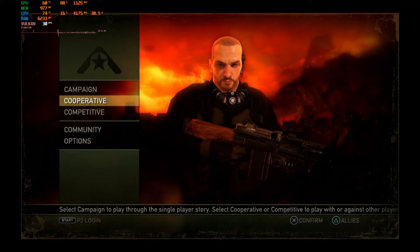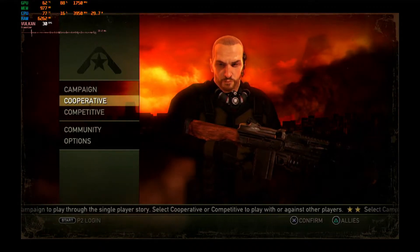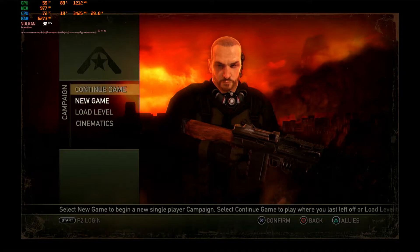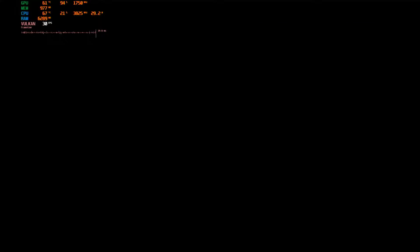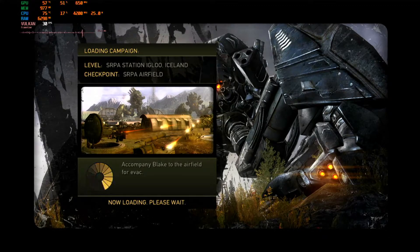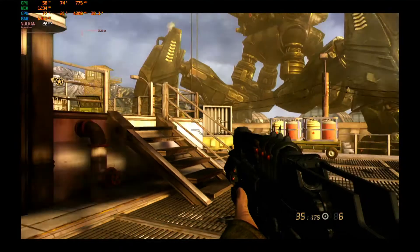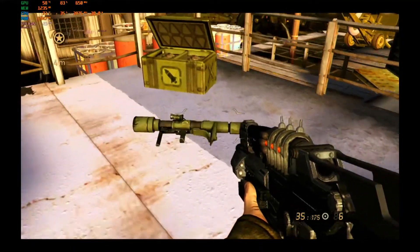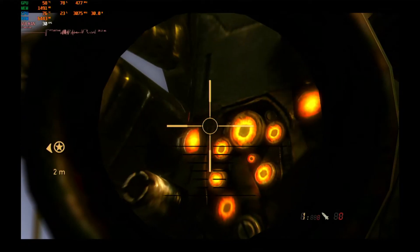I'm not sure if changing the power plan has made a real difference — we're knocking on the door of 32 watts at the CPU. I'm going to go into campaign and load the SRPA airfield level, because that one gave me lots of problems before. What happened there was it would stutter down to 1 or 2 fps and was basically unplayable. I'm hoping to see it stick as close as possible to 30fps. We can see it's loading in the low 20s, then it's peaked back up to around 27 to 30.